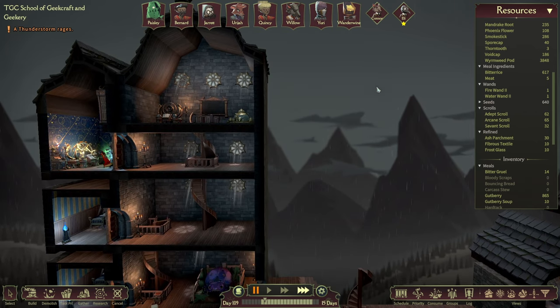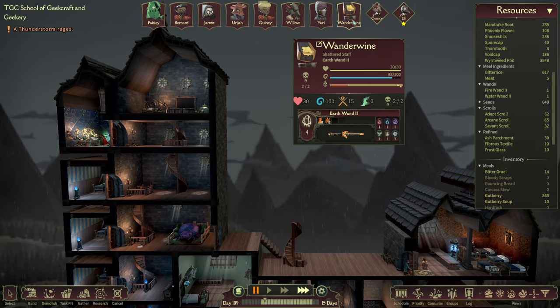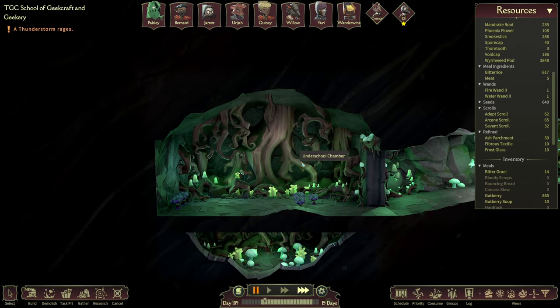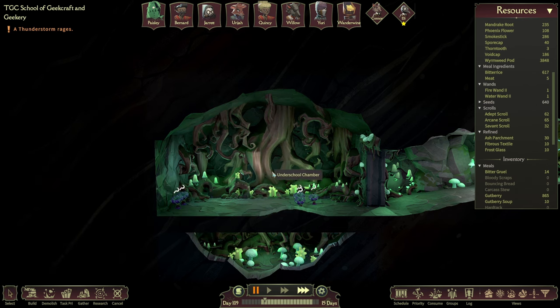I think everyone's rested up, which is all very good. One thing I was going to do is Wonderwine — who is a new teacher we rescued last time from down here — they were sort of trapped in a mysterious curse thingamabob. Oh, hang on — Void Shrooms! Harvest all those. Yeah, we'll have those. They're quite good.